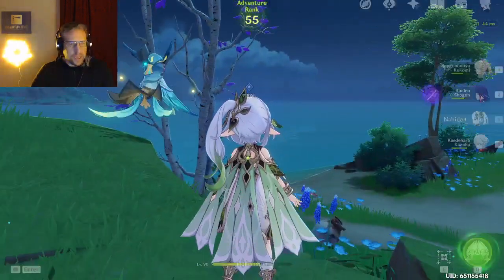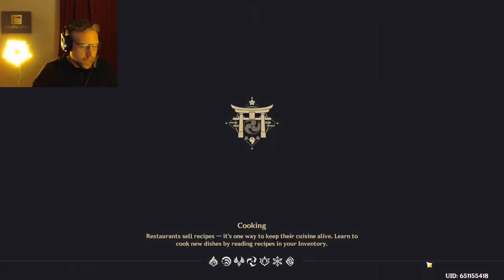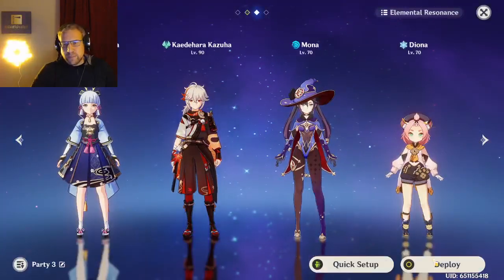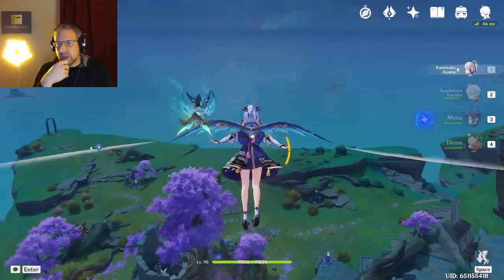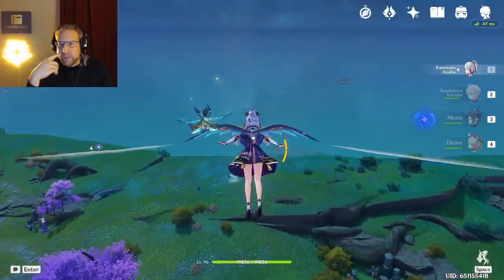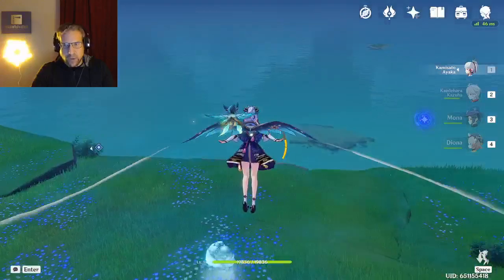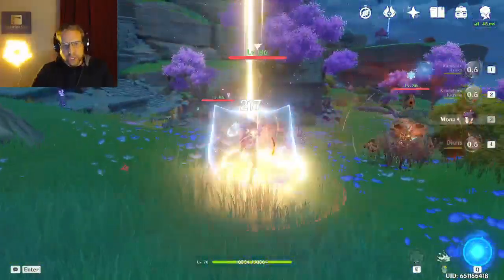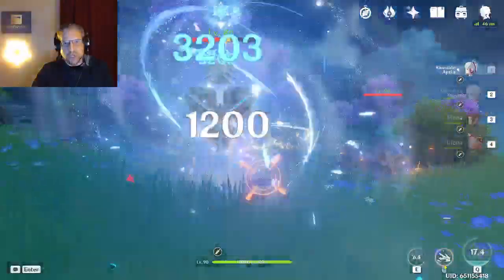I want to show you guys this group - they are absolutely fantastic. They're led by Kamisato Ayaka, and Ayaka is interesting because she is one of the top DPS people in the game. This group has a similar build to the last one except we're switching out dendro with ice and electric with ice - so we're doubling up on ice. I've got Diona who is the healer of the group and provides a good shield, and Mona who is the Kokomi of the group.